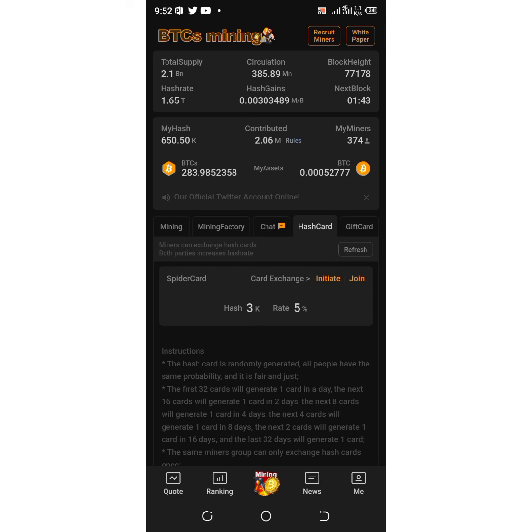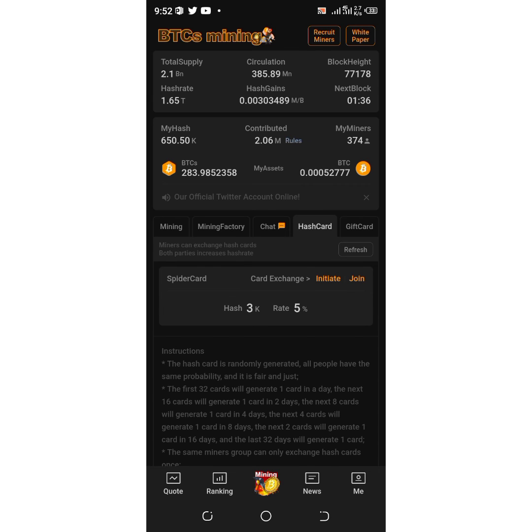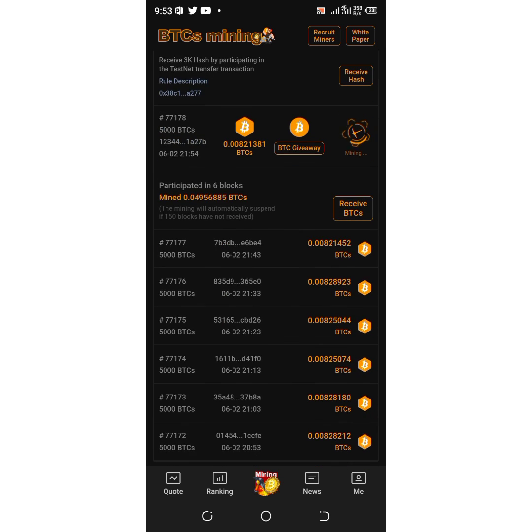Once you execute the hash card exchange, it increases My Hash, which leads to your mining output. I currently have 0.00821381 BTCS per block. Some people mine 1 BTCS per block — it all depends on your contribution and your hash card. These two factors determine how many BTCS you'll mine on each block. If you have any questions, let me know in the comment section. Kindly like and subscribe to my YouTube channel — thank you!